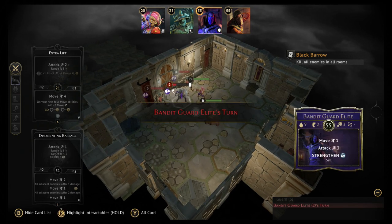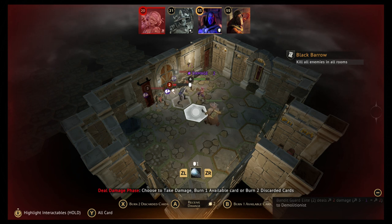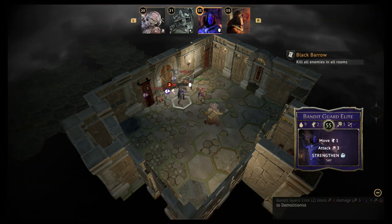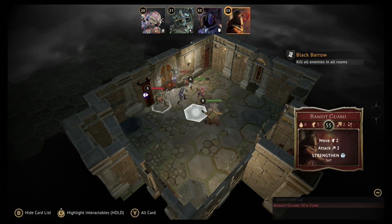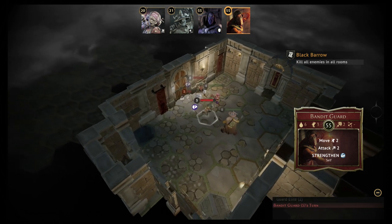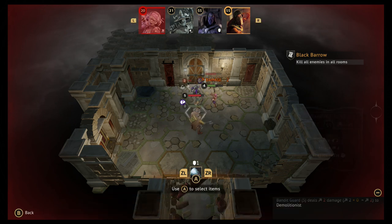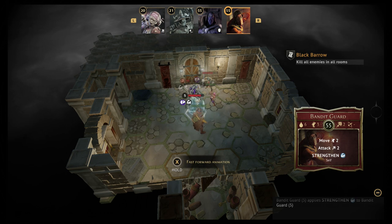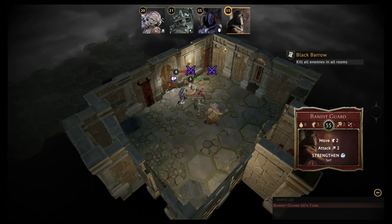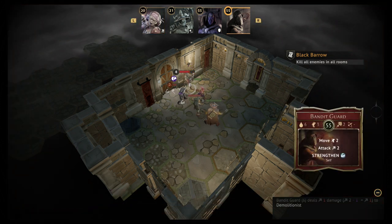Now the enemies go. One strengthened himself — I need to get rid of these guys as fast as possible. Muddling means they're disadvantaged. One hit will be times-two damage on me. I'll use the shield — just take one damage. Then the other guy hits me too, minus one — one damage total. I could toss cards from my hand to negate all damage, but I'm not going to do that.